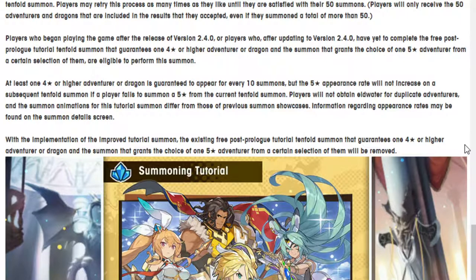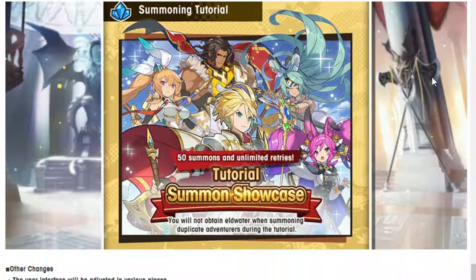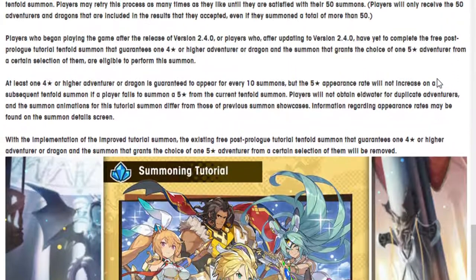Players who began playing after the release of version 2.4.0, or players updating to version 2.4.0, who have yet to complete the free post-prologue tutorial tenfold summon guaranteeing a 4-star or higher adventurer or dragon, and the summon that grants the choice of a 5-star adventurer, are eligible to perform the summon. That means if you already did any of that, you are not getting this tutorial summon — so me, for example, not getting it, because I did that a long time ago.